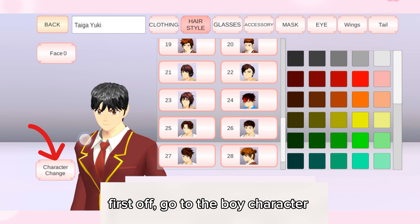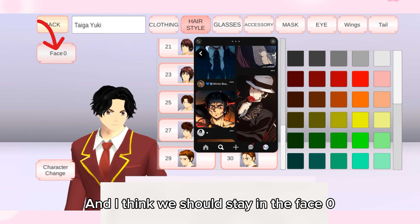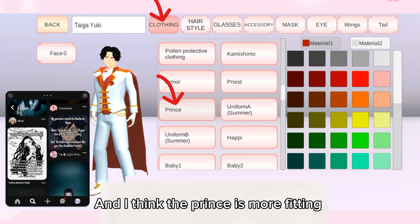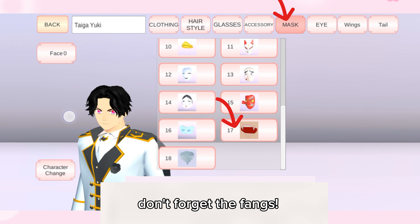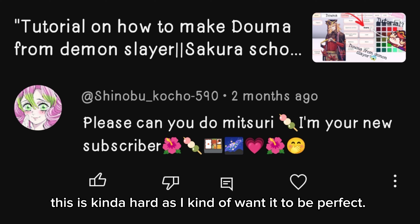First off, go to the boy character, pick hair number 25, color it black. For the face, pick face zero, color it red even though it looks like pink. The prince style is more fitting. Copy this look from the last scene of Hashira Training arc. Don't forget the fangs — that's all for Muzan.